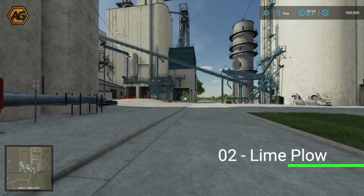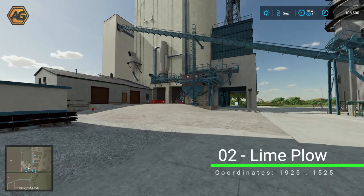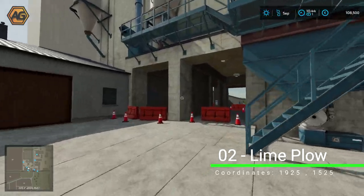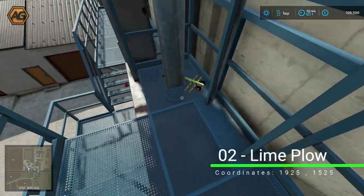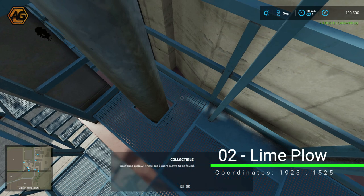We're down here at Greenpool East and the next collectible is up on the gangway in front of us. We head up the stairs, as far as we can go before we hit the ladder, and we'll find the lime plow just sitting up there ready to be picked up.